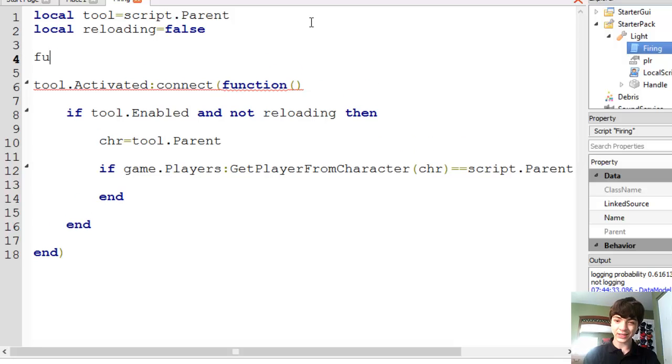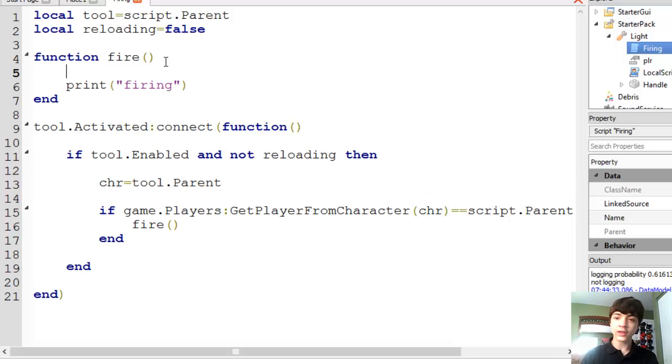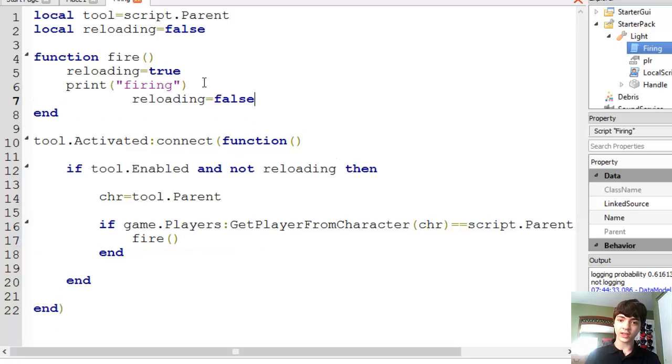So we're going to make a new function and we're going to call it fire. In this function, we're going to print 'firing'. And down here, once we've done all these checks, we're just going to call fire. And in this fire function, reloading equals true, and after it, reloading equals false. And maybe we should put that into this fire function — yeah, we'll put it into fire.